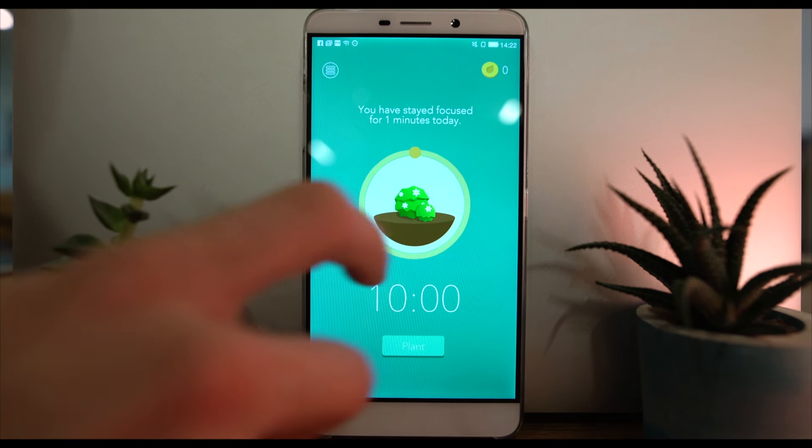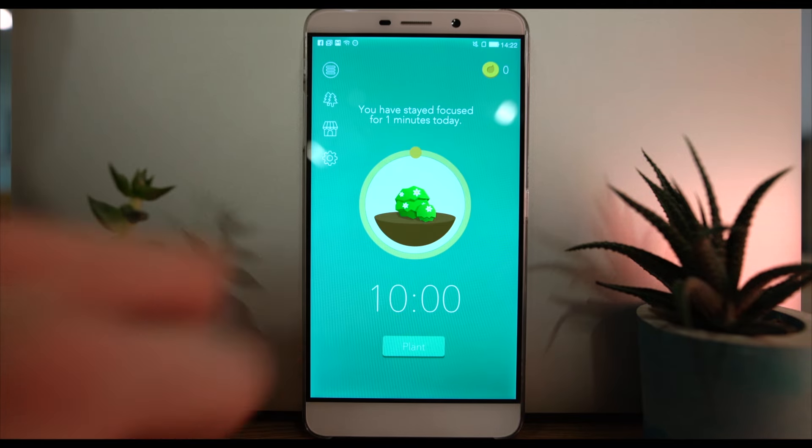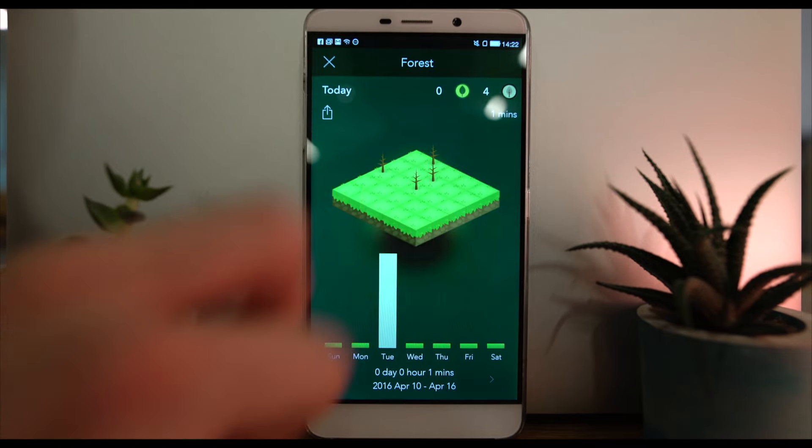The objective of the app is to grow plants. What these plants represent is your ability to keep your hands off your phone and complete an important task. First, choose the time period you need to set aside, and then hit Plant.